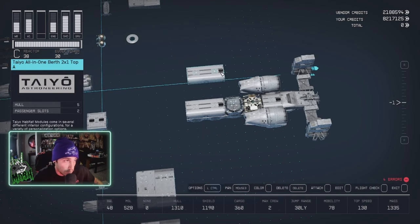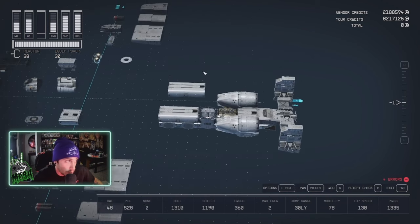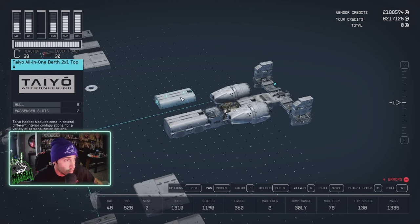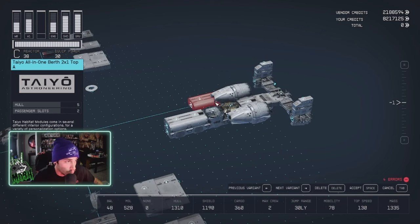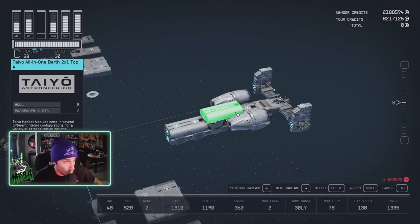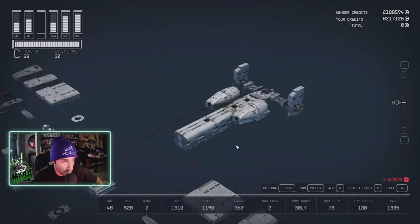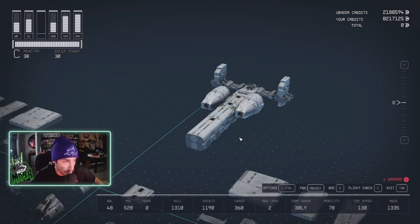For the top we're going to use the Tayo All-in-One A — again the smooth one with no doors. Pop it on top, duplicate it once, duplicate it again, and it'll pop in there. Get rid of the extras now that it's covered up.